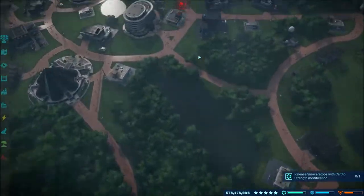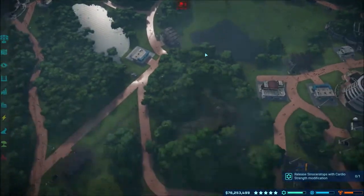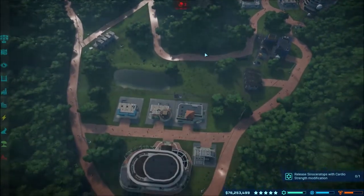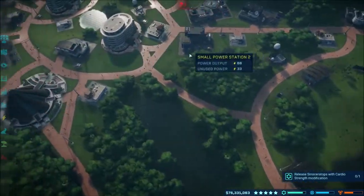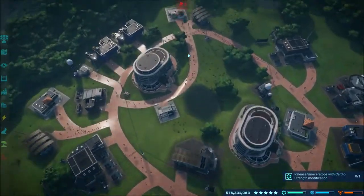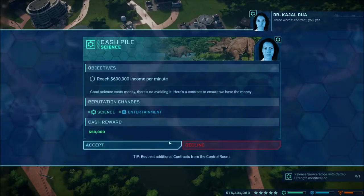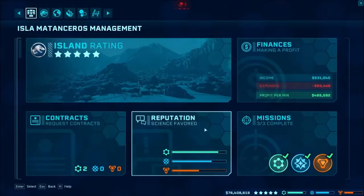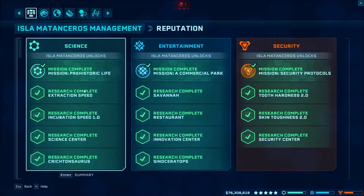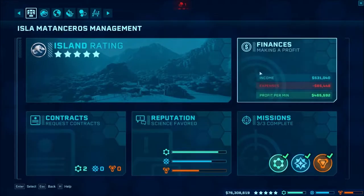Hello and welcome back to the Awesome Nerd Shows! We're continuing on playing Jurassic World Evolution, just starting off on the first island here, Isla Matanceros. I was just ending this off because this is going to be the last day we're on this island, because we have finally completed everything. I'll take that contract even though we'll be done because we can go over here and see that we have everything completed on each one of these.